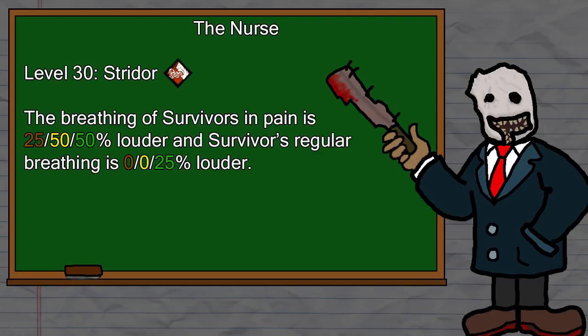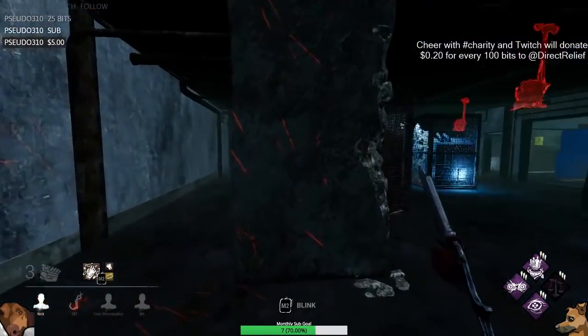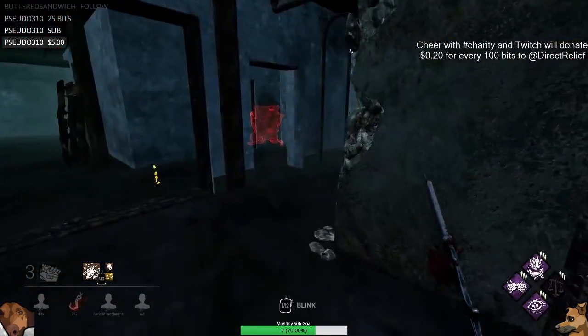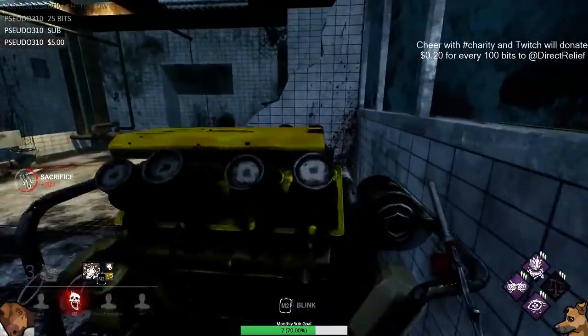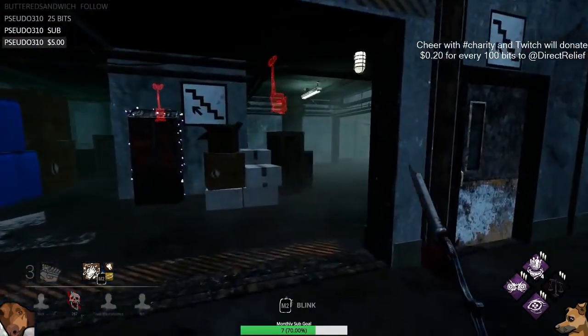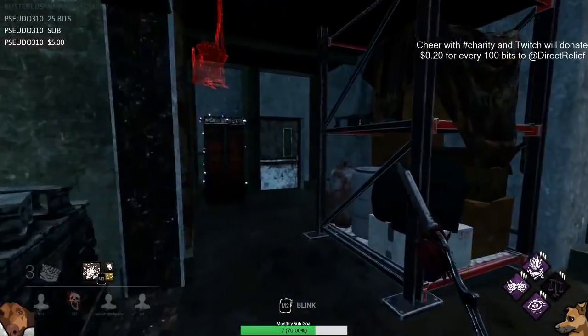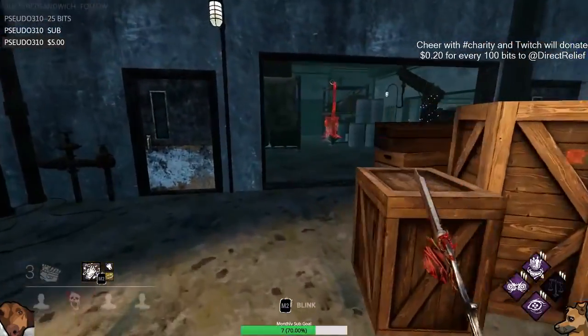Now let's get into the nurse's teachable perks. At level 30 you'll unlock the teachable for Strider, which will make the breathing of survivors in pain increase by 25/50/50%, and make regular breathing 0/0/25% louder. Some people like using this on killers like the Spirit or the Legion to make breathing louder while using their powers, since scratch marks can disappear depending on which killer you're playing. But honestly, I think there are just better tracking perks in the game than Strider. Overall I really don't think Strider is a very good perk, but if you have nothing else, go for it.